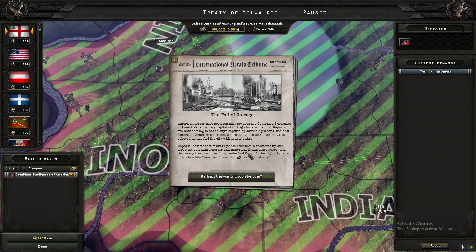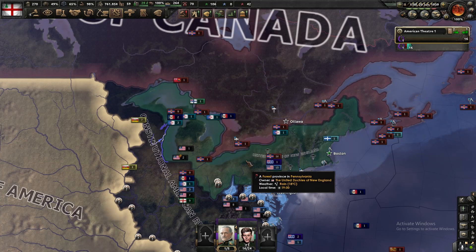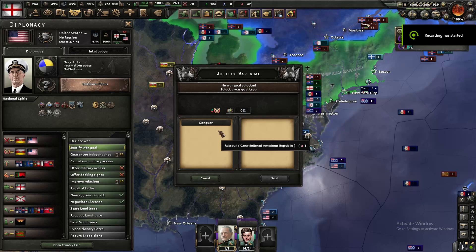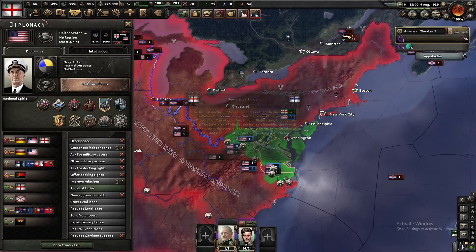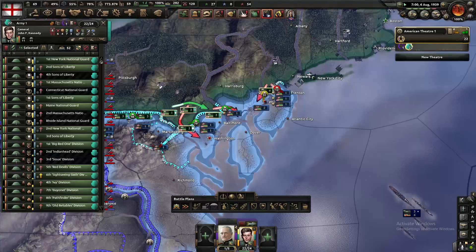We divided the land accordingly between me, the feds, and the racists. But it appeared the borders would not last long as the PSA was steamrolling over them. So to not give the PSA even more land, it was time that we ourselves take a piece of the pie. Considering how both were struggling even against each other, it was not a difficult offensive — first against the feds, then against the racists — and so we quickly took Washington.